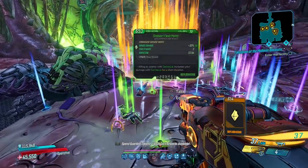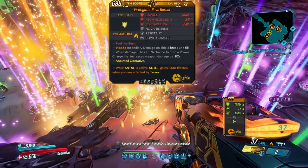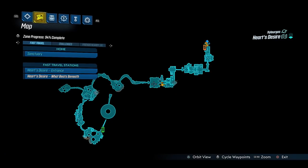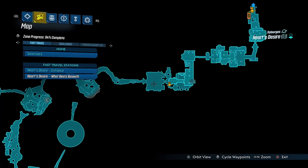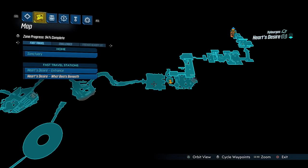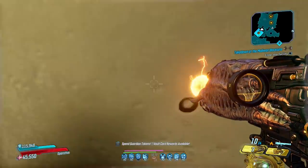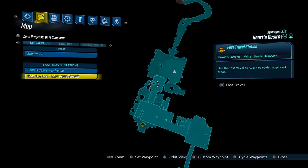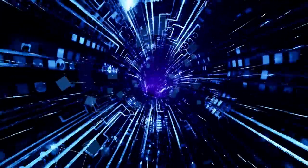We open this countdown of the top five infinite legendary farms in Borderlands 3 with Tom and Zam, who you fight around in this area of Heart's Desire as part of the Guns, Love, and Tentacles DLC. Tom and Zam are a pair of bonded mutants that can be farmed endlessly — to do that, you should only ever kill one of them before traveling back to the spawn point and dropping down again.